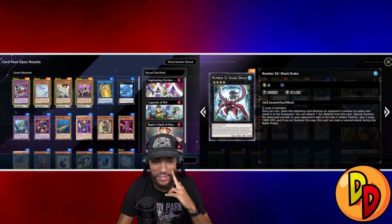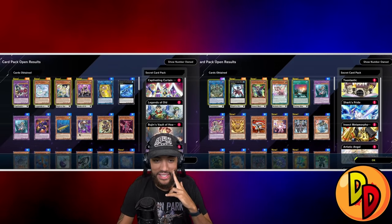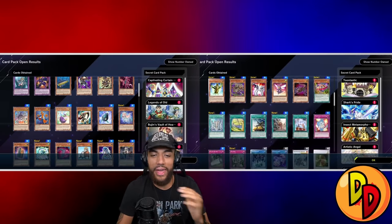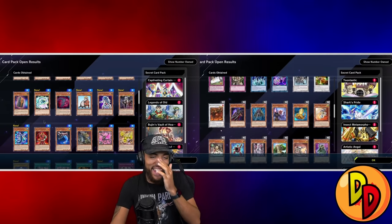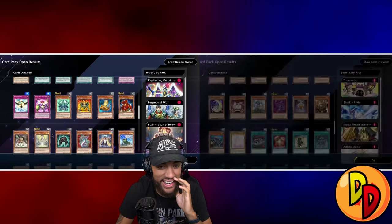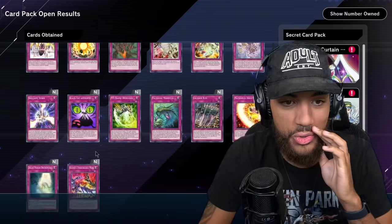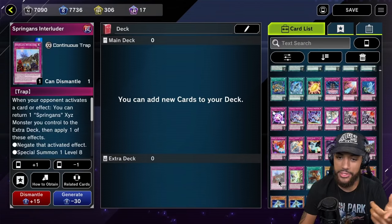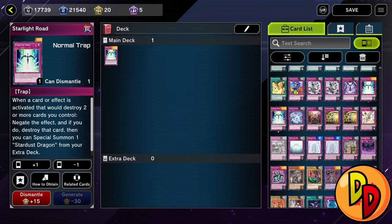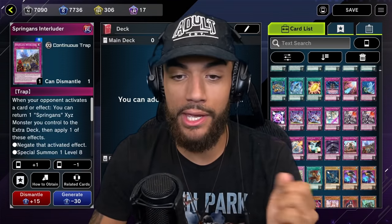I'm scared because you sound confident and that was just a great hit for me. I have some cards that have decent utility but you sound excited about everything. I got excited for one card, man. All right, so these are noted - what we're gonna have to do now is create a new deck. Any card above this card I'm able to add to the deck. We're gonna cut the deck-building part out.